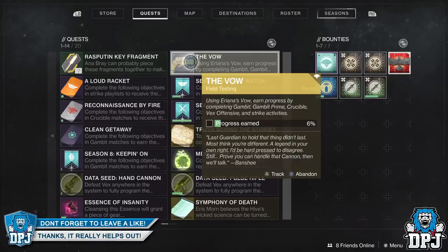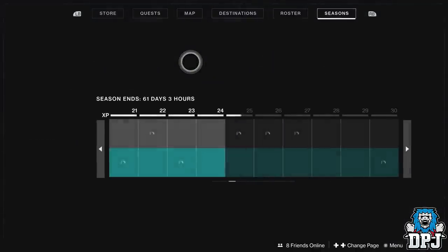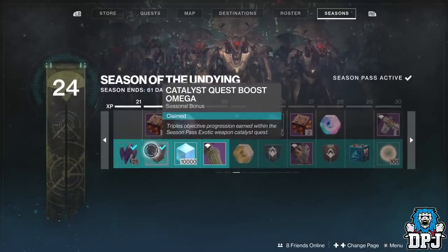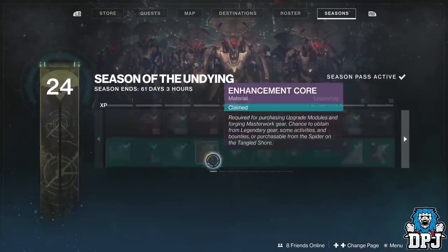The Arianna's Val hand cannon has a crazy quest tied to it for its catalyst, which will see you playing hundreds of hours to get it completed. You basically have to complete activities using the Arianna's Val to earn progress, and it's been determined that even after having both season pass boosts for the catalyst — one unlocked at level 11 and the other at level 22 — it's still pretty slow.